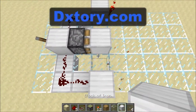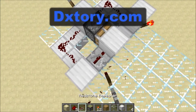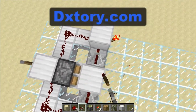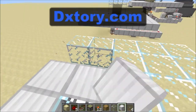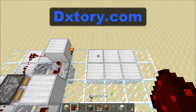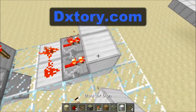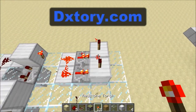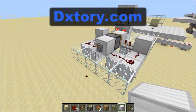Then you want to place two repeaters — one here set to two ticks, and then one here set to three ticks. Then go around here and create this shape. Then you want to place two redstone here, two repeaters here, two blocks here, then torches on top of those blocks, and then blocks on top of those torches.